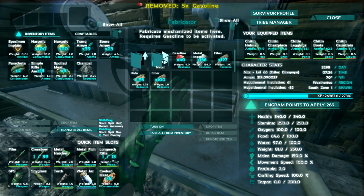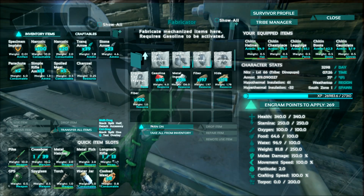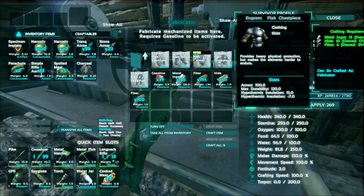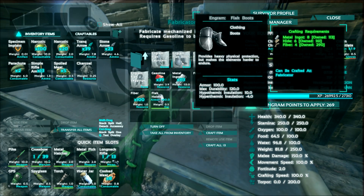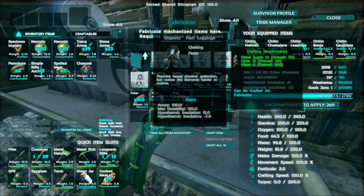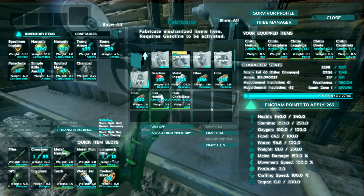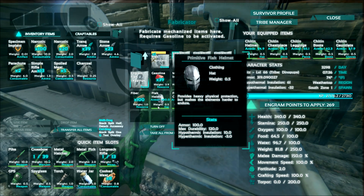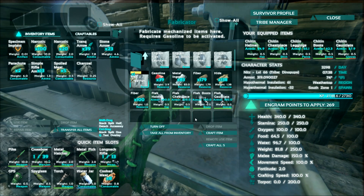Let's upgrade our armor. Got all our metal, all our fiber hide, all that fun stuff. We got to turn it on first. Helmet. Oh, you can't queue up in this thing? No — actually you can, it just doesn't show it. I like how the new fur armor actually weighs more...